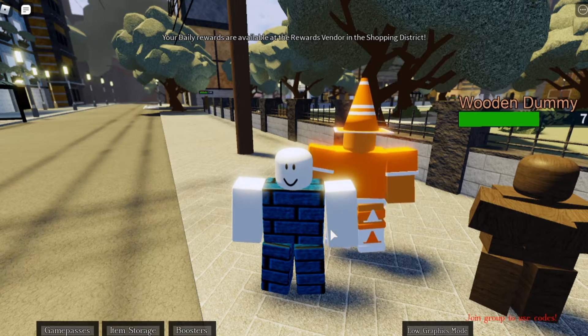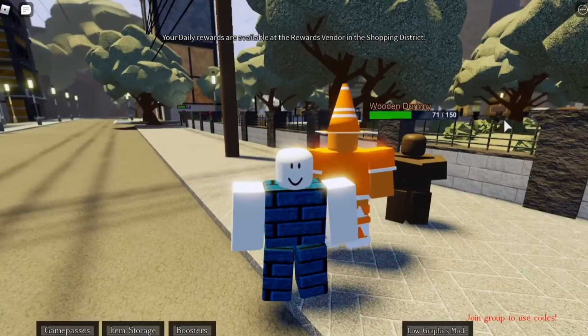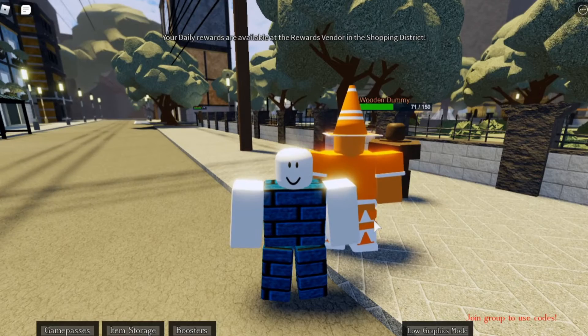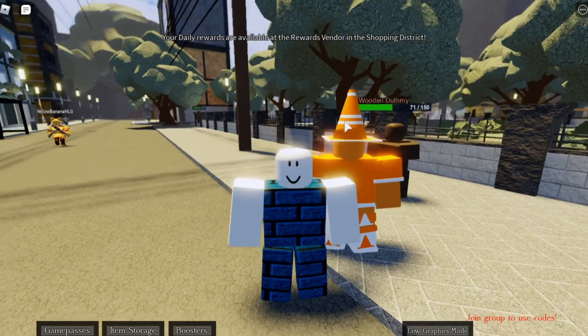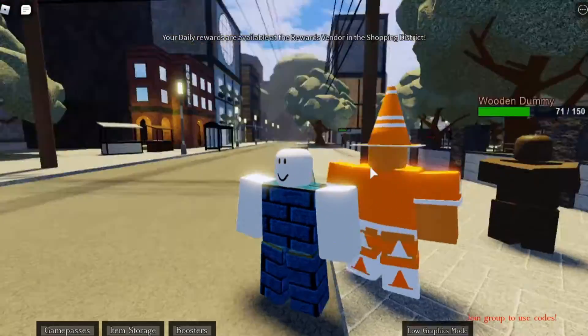Before we start the video, I'm going to give some information about this stand. This stand is called Cone Head Alternate Universe, and it has a basic humanoid look with a traffic cone on its head. Its body is made of the same material as the cone itself.